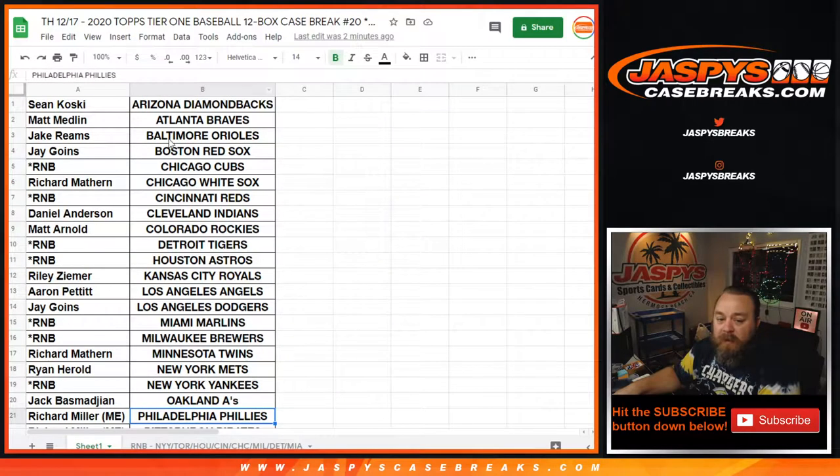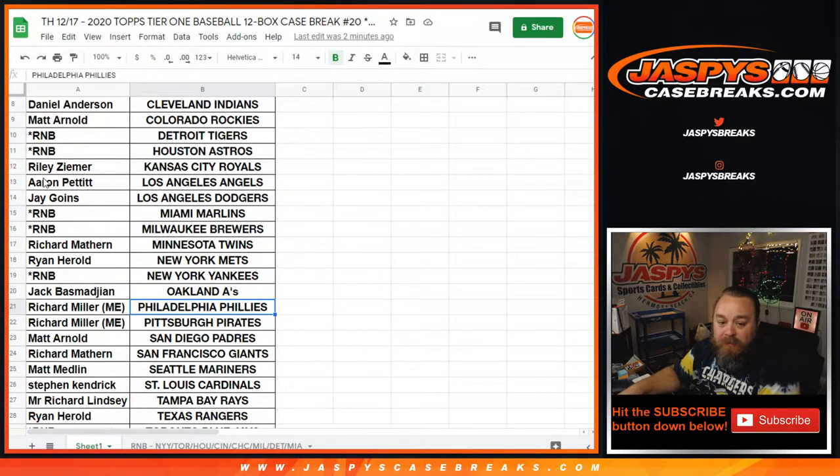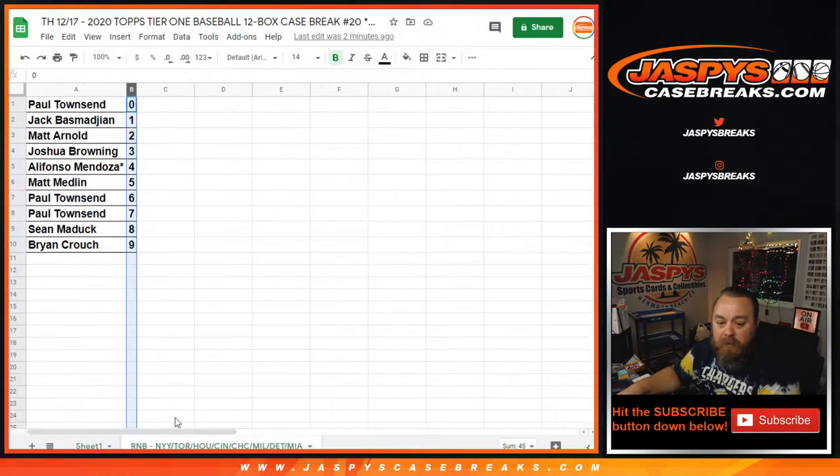Here is our list and their corresponding teams. You can see these random number blocks on here. There are ten different teams: Yankees, Blue Jays, Astros, Reds, Cubs, Brewers, Tigers, and Marlins. And this is the result of that random number block randomizer, which was done in a separate video.